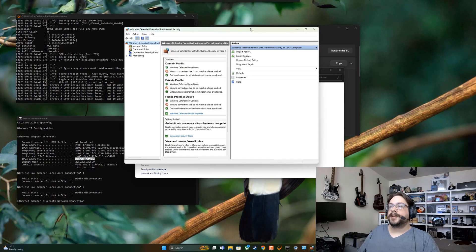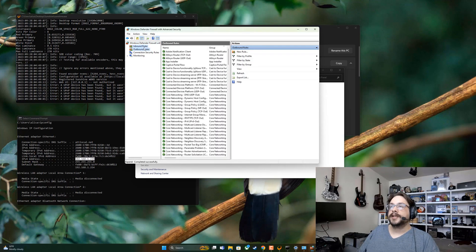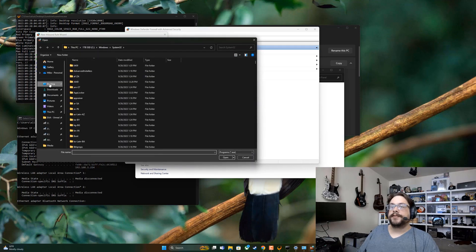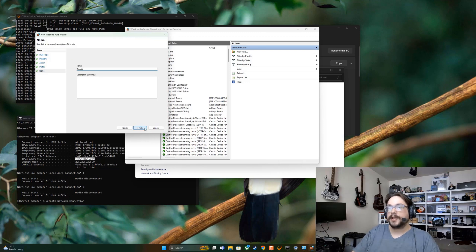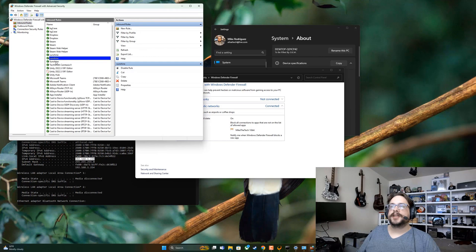If turning off the firewall works, turn it back on and go into Advanced Settings. There you can create a new Inbound Rule, choose Program, browse to find the Sunshine executable, and allow that connection through the firewall. Do this for both Inbound and Outbound rules. You should then see Sunshine appear in your inbound rules list.